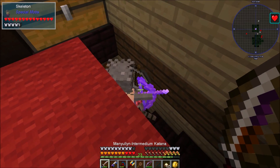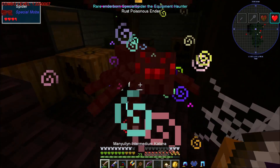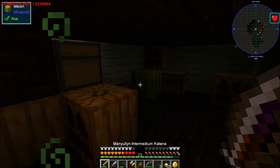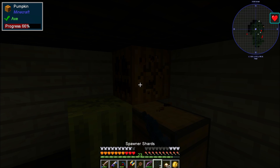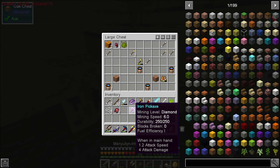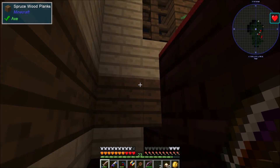It's a zombie spawner and the creepy basement. Okay, it looks like there's a whole lot of chests here, I'm kind of curious if there's anything. Just more pumpkins. Okay, what do we got — fuel efficiency. This one is all pretty much junk. Let's head upstairs.